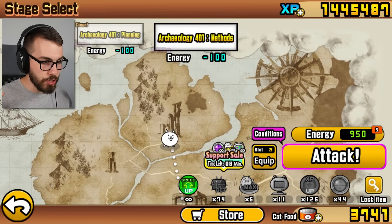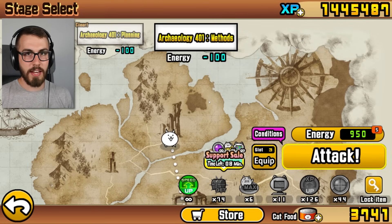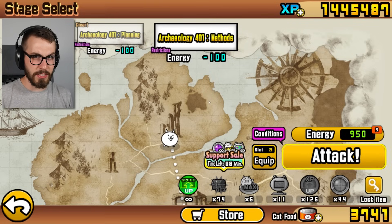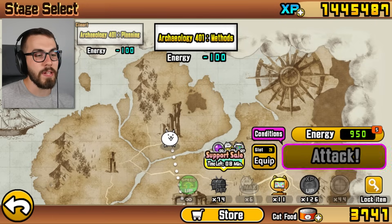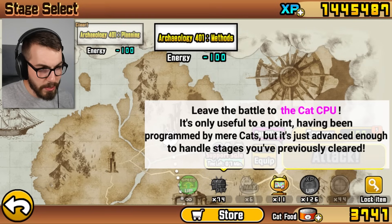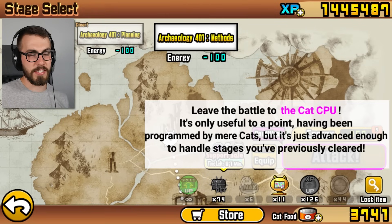By the way guys, we are on version 12.5 of Battle Cats now, and they added something really interesting to the game in this update. Take a look at the cat's CPU. Hit it once to activate it, hit it again and it becomes golden. I don't know what the description said before, but now it says this.